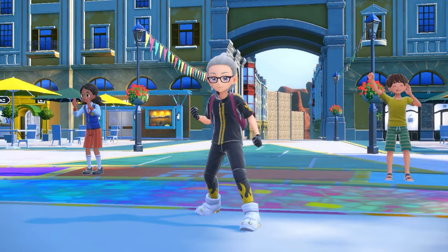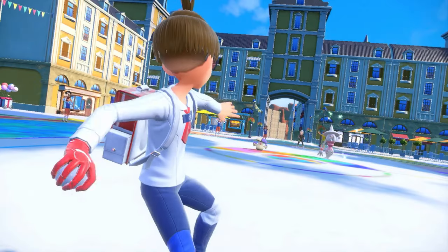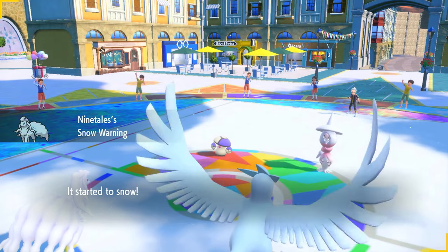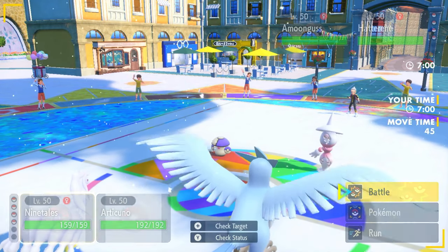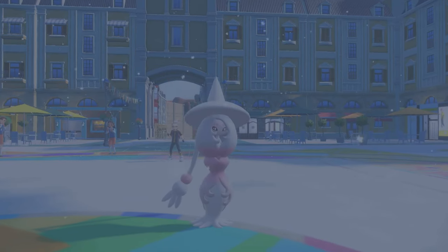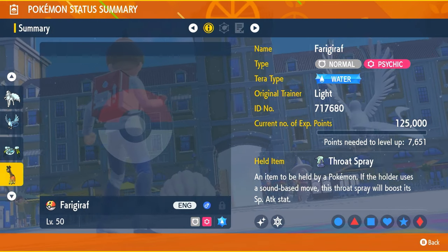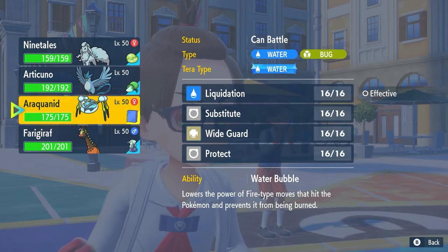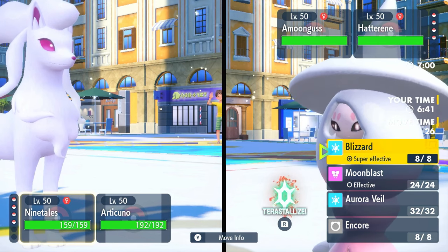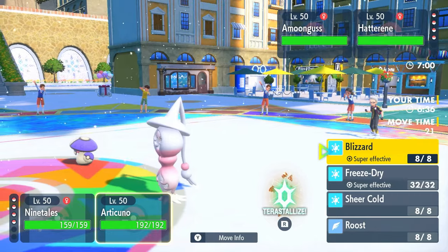Alright, what are you leading off with Emma? Hatterene and Incineroar... wait, Hatterene and Amoonguss. I mean, you kind of screwed up there. And I love to see it — all shinies! Articuno and Ninetales are shiny, Araquanid is shiny, Furgraph is shiny. Stevie, you've done it — you've made me a perfect team here. I could double Blizzard and I just might do that.